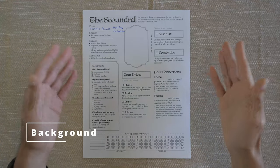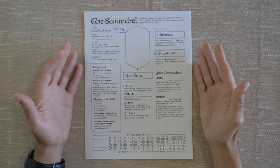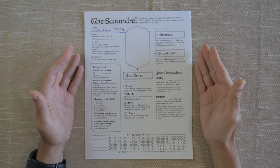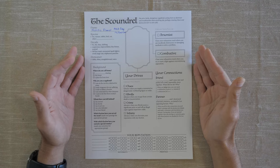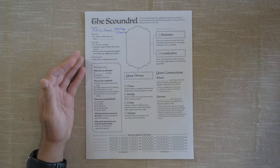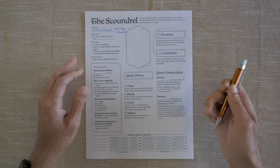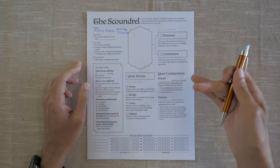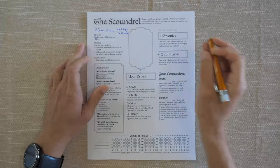I've gone ahead and already printed out my playbook, and today we'll be creating a character with the Scoundrel. I've already given him a name — his name is Foxy McFoxersen, although his real name is Nicholas Flannel. First is our species, which doesn't really have any relevance or mechanics in the game, but we're going to choose to be a fox, as you could probably have guessed.